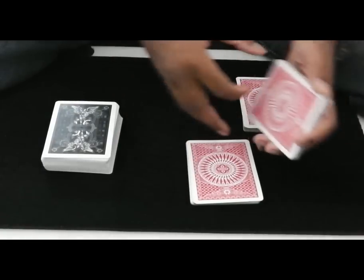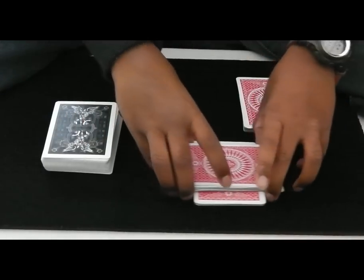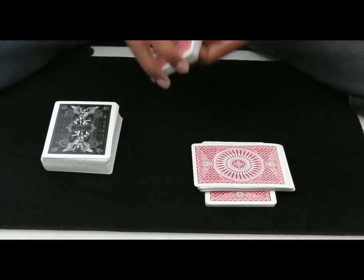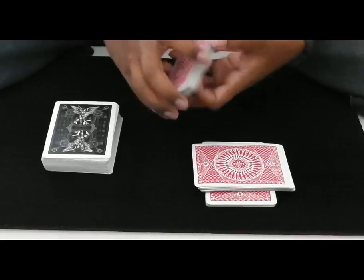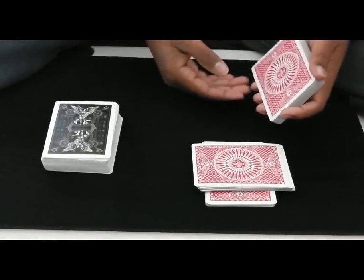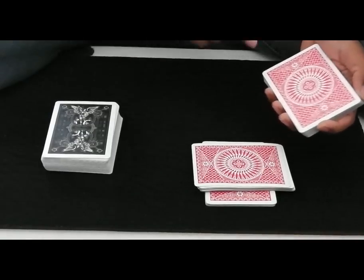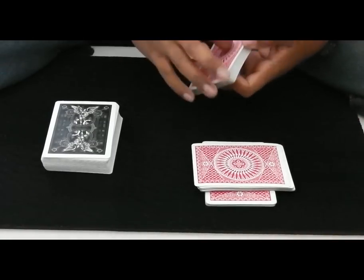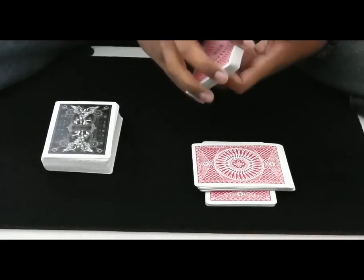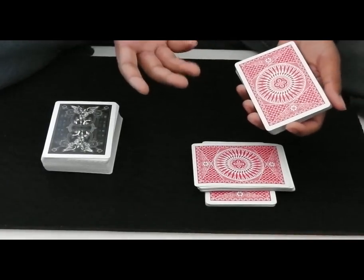So the spectator can cut, and then we can place it just like this, right over there. Now we want a card selected. So I'm going to get you to deal these cards down into two parts. Whatever two cards are the final cards, we will add up their values and we will multiply it by two. Jack's count is eleven, Queen's count is twelve, and King's count is thirteen.